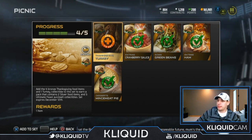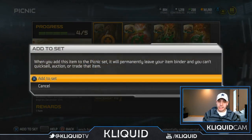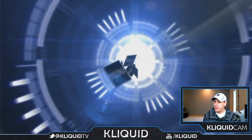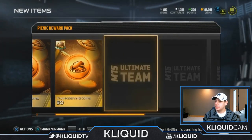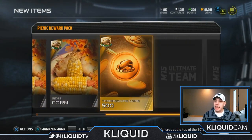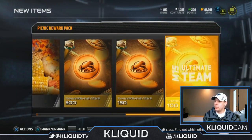I think most of them are worth like 50, so hopefully I get a couple of the decent silver food items. Here we go — picnic reward pack. 50, of course, 50 again. Sides of sweet corn, okay, another side of sweet corn of course. At least we got a 500 here, so that's probably the best that I've seen, and then a 150 and a 100.